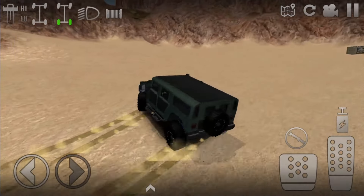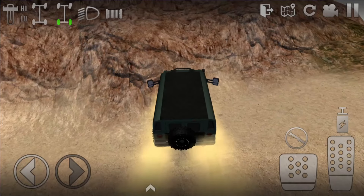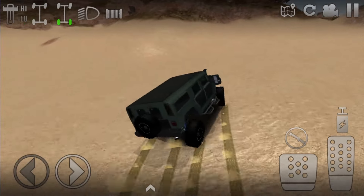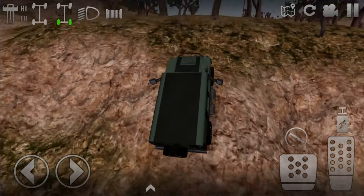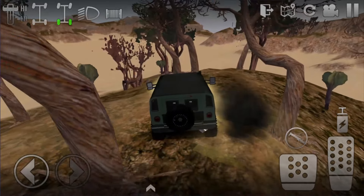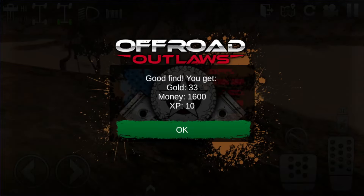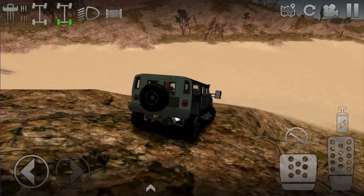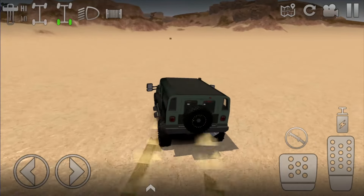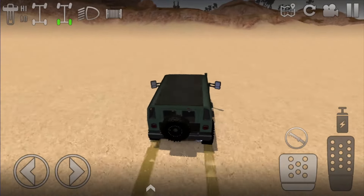Right here is another location where they spawn quite often — as you can see I just got 130 gold and 1200 dollars. Now if we go back out into here, we'll come up on this hill, and a lot of times one will spawn right where my car is. And there is one right here — another crate found. Then just right out here in the open is also a pretty common place for them to spawn.